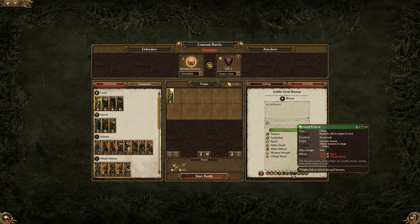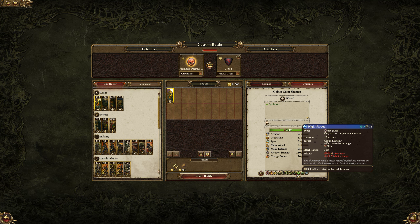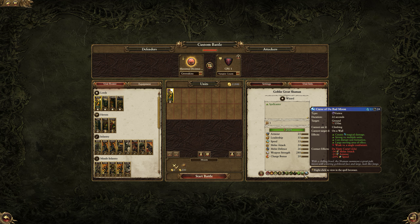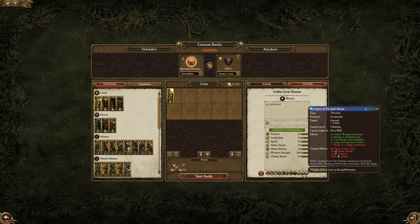There are spells reducing the ability of the enemy, reducing the speed of the enemy, reducing the shootiness of the enemy. And there are magical missiles — there's Gaze of Nagash and others as well. These are actually missiles, so you need to be careful about where you're firing from because you could risk throwing it through your own units. Curse of the Bad Moon gives a significant reduction in the combat ability of the enemy.